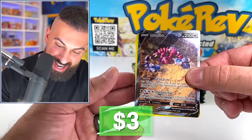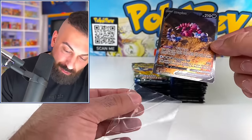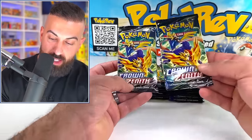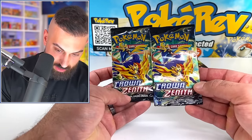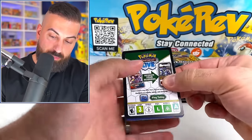Oh my God, dude, we're flying right now! Trapinch — that's what I'm talking about. Two packs in a row with full arts. You could never open up this set and not get pulls. It's just impossible. I was looking at the centering on this pack — Crown Zenith is like all the way over here to the side. Got a bunch that are off-center on this pile.